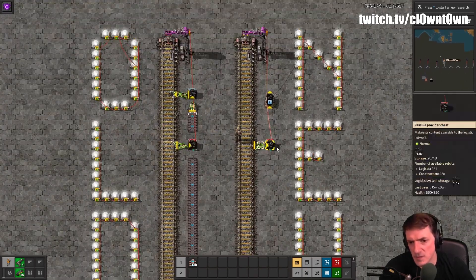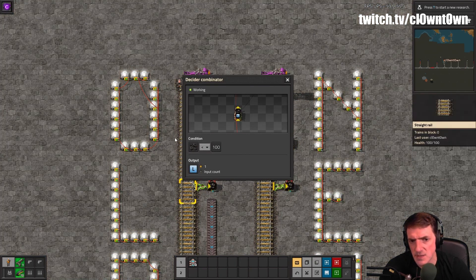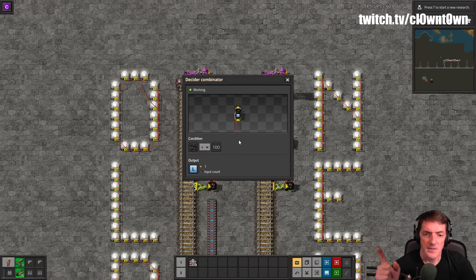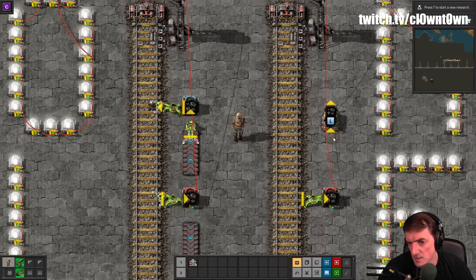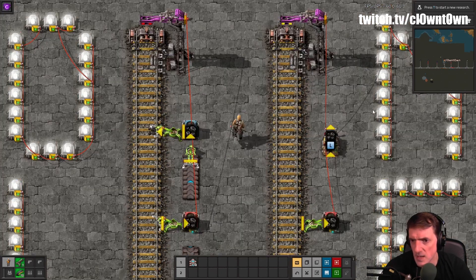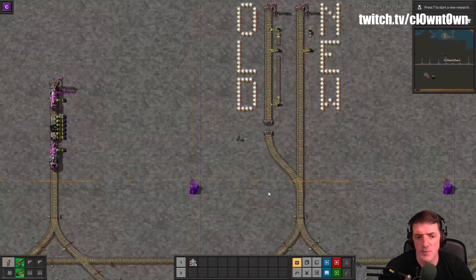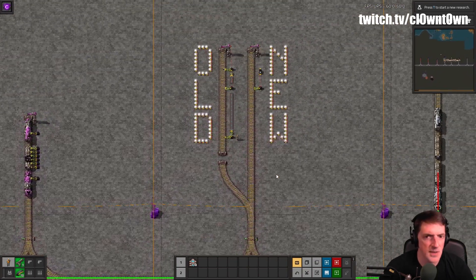With a simple additional wire and a decider combinator added to this configuration — I'll give you a minute to snapshot this — throw that condition on a decider, wire it up input-to-input with the chest, and output to the train stop. This eliminates the use case where a train gets stuck in transit.